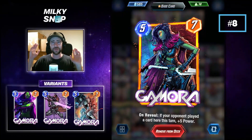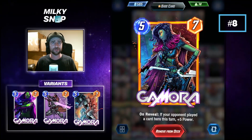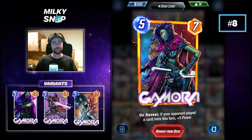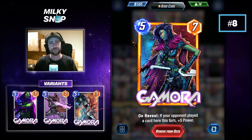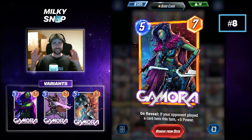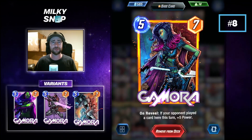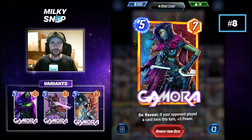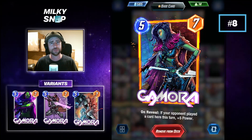Coming in at number 8 we have Gamora, another card which got a recent buff. The buff took her to a 5-cost, 7-power card with an on reveal effect: if your opponent played a card here this turn, plus 5 power. She potentially represents 12 power on the board for 5 cost — that's huge in Marvel Snap. There are other Guardians of the Galaxy like Star-Lord, Rocket Raccoon, and Drax which have very similar effects to Gamora, albeit at different power levels.